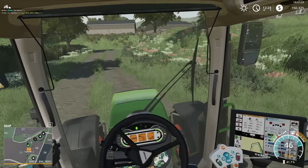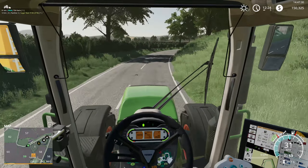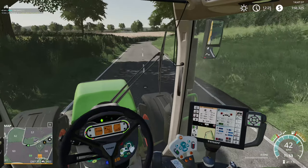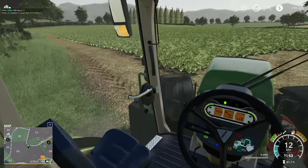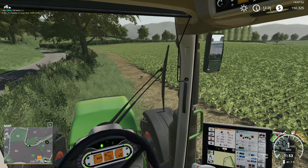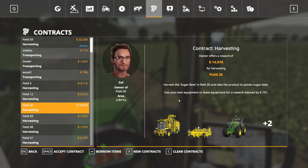Hey, what's up everyone, welcome back to Glazebrook. We are close to field 59 where we started a contract harvesting sugar beets. We borrowed the equipment and I'm still driving on the wrong side of the road on this map - doesn't matter, it's not that much traffic anyway. It's gonna pay us a decent amount of money, especially for this map, but it's gonna take forever to finish and we're not gonna do this job the whole time.